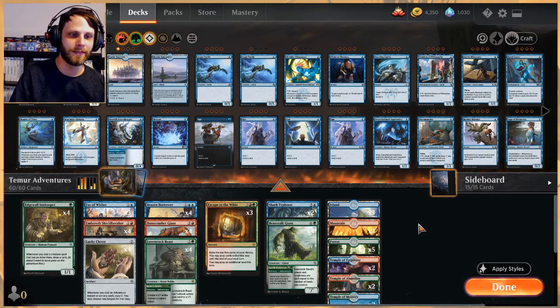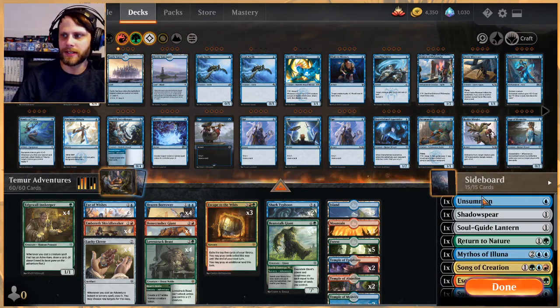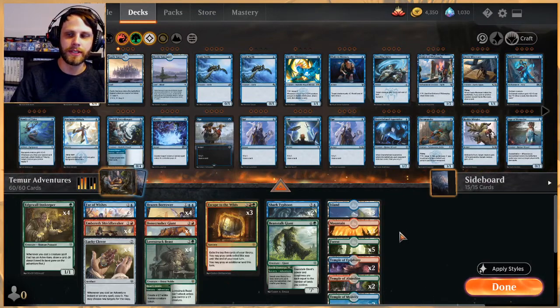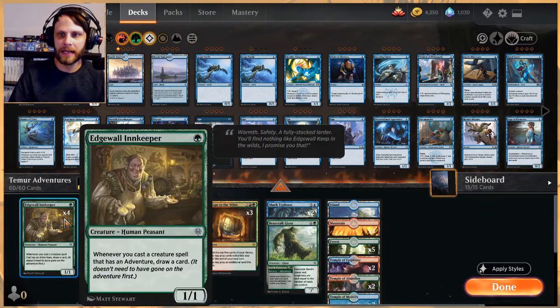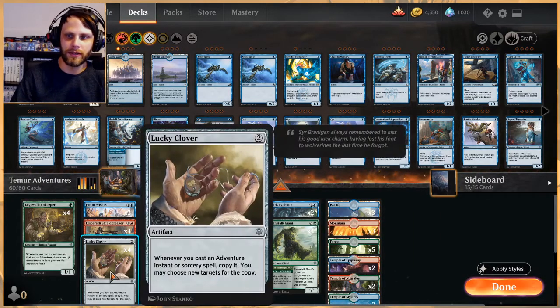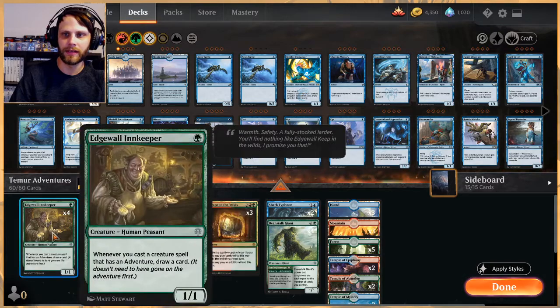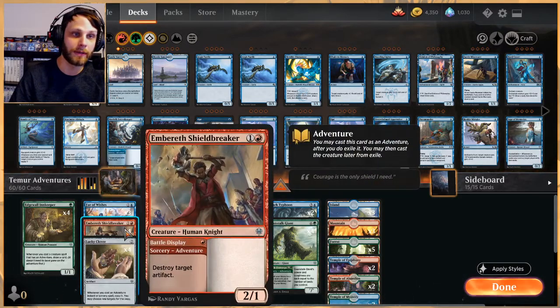I'm pretty happy to be playing Temur Adventures today. I really like this deck, though I haven't played it recently. We've gotten some new additions in the sideboard with Core Set 2021. A lot of this deck is standard out of the box — we've got our Innkeepers to help draw cards, Lucky Clovers to double up on adventures, Fae of Wishes to pull things from the sideboard, and an interesting tech piece in Embereth Shieldbreaker — destroy target artifact for only one red.